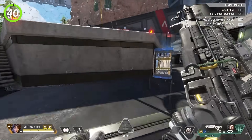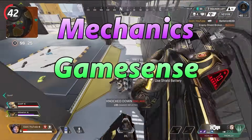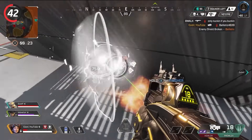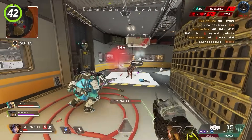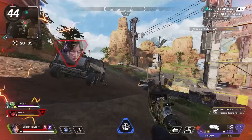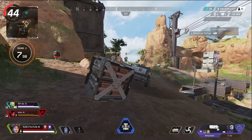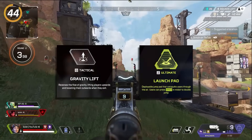Focus on your biggest weakness of the big three: mechanics, game sense, and mentality. We often get trapped putting all our time into what we are best at, and the other two will start to fall behind. Melee downed teammates to move them quickly, get them behind cover or away from zone damage. Even better, you can use legend abilities to transport knocked teammates, such as Horizon's Gravity Lift or Octane's Jump Pad.